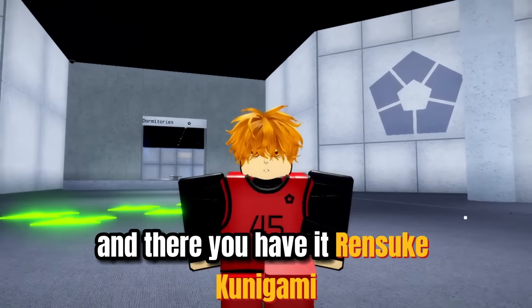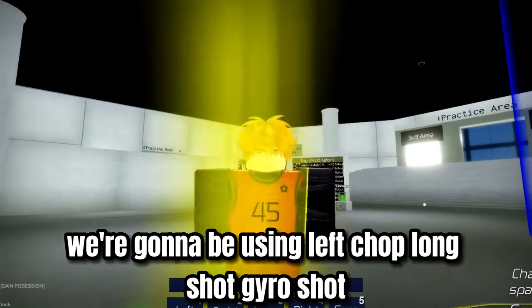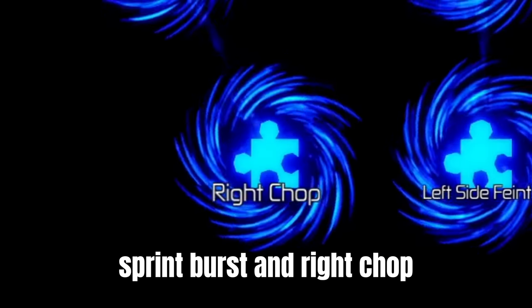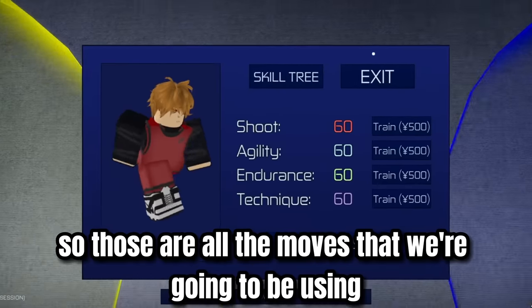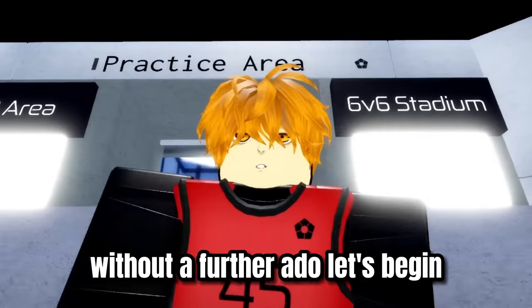Rensuke Kunigami. And now for our skill moves, we're going to be using left chop, long shot, gyro shot, sprint burst, and right chop. So those are all the moves that we're going to be using. And that's pretty much it. Without further ado, let's begin.